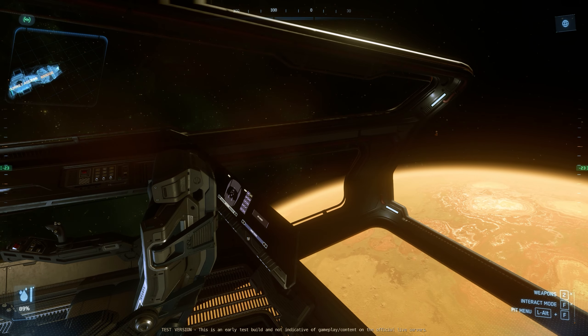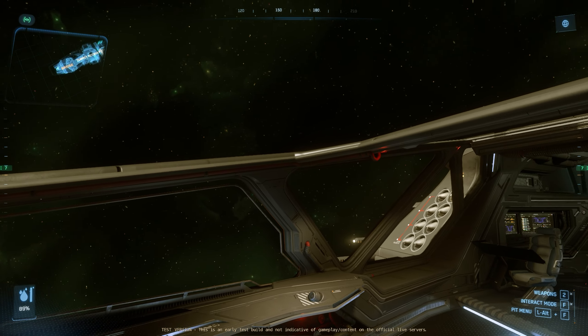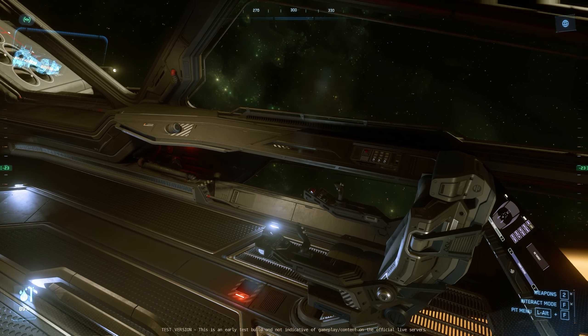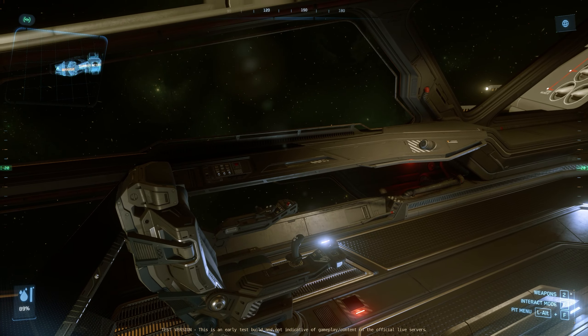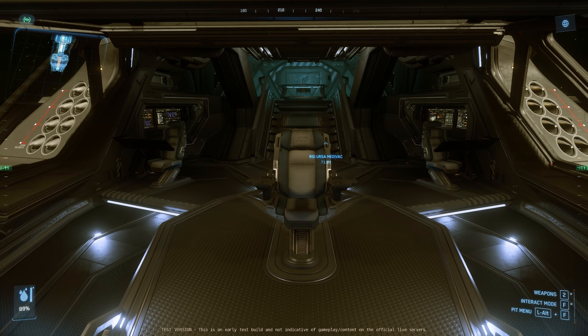We're currently standing on the bridge, which has a nice open concept design — just something that RSI is known very well for. We have a number of seats here which all suit different roles, as this is definitely a multi-role ship. In the center, we have the captain's seat.